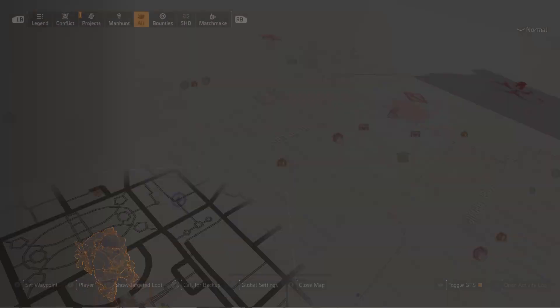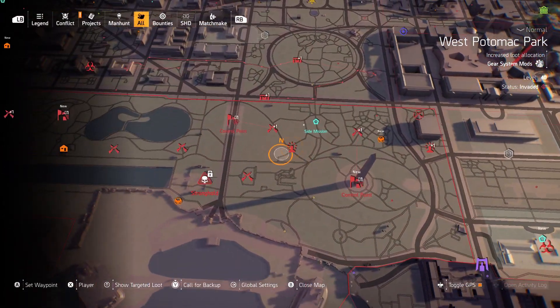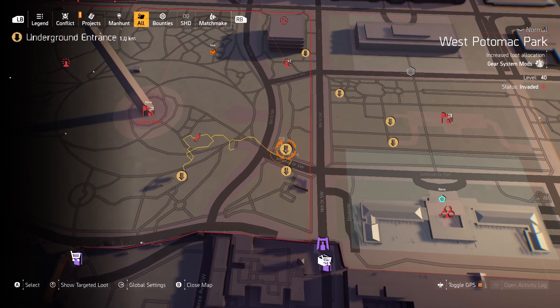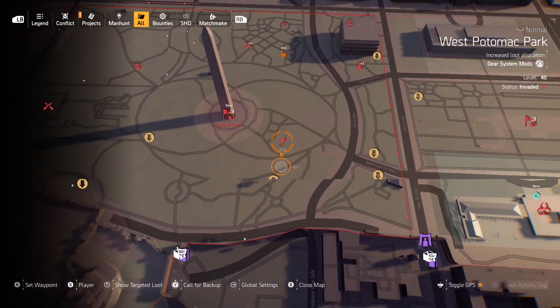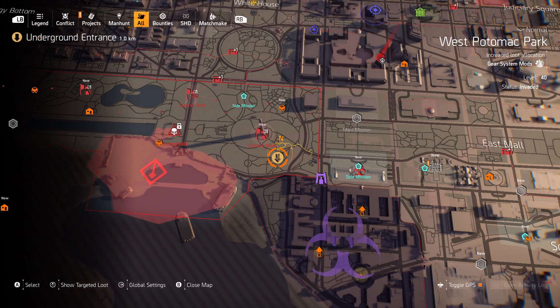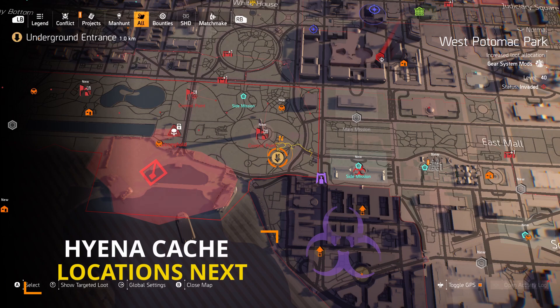If you don't know where to get hyena keys, all you have to do is search this area down here. All across here, you can see these yellow manhole covers — these are underground tunnels. You go through these tunnels and you'll find little silver or grey boxes on the walls, and you can pick up keys. I will be bringing out a video real soon giving you guys some positions of where the hyena caches are at. I believe I have around eight of them so far, so it's just a quick run you could do to run around and open these caches. That's what I've been doing, and that's how I got this backpack.